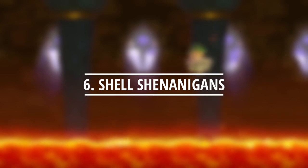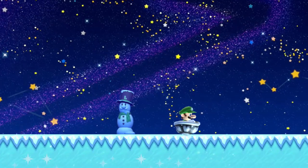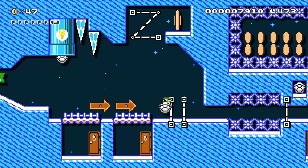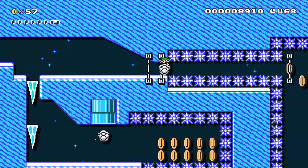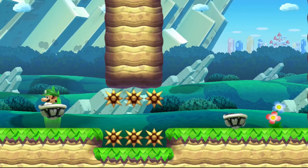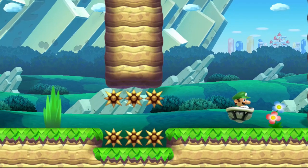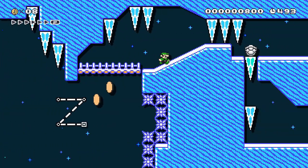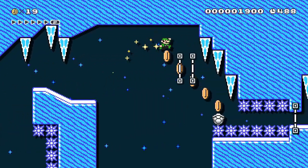The Dry Bone Shell is the power-up that typically lets us surf on water, poison, and lava — but it also lets us surf on the snow. In this idea, we use the Slippery Snow Night theme and revolve our challenges around the Dry Bone Shell. When moving inside of a Dry Bone Shell, Luigi bounces up and down slightly. If we put spikes above and below a one-block gap, we can ensure that he doesn't move, otherwise he'll take damage. Because everything is slippery, we can make areas to gain momentum and then have Luigi simply slide through without pressing any buttons on the controller.